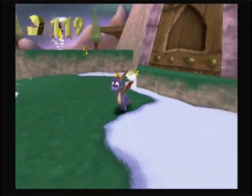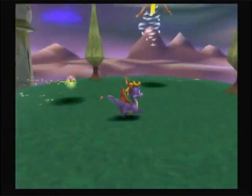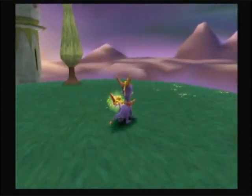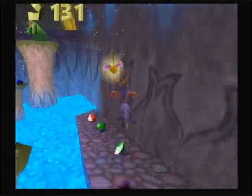So we have a door here that we can't do anything with just yet, and we also have Blowhard. He'll send storm clouds after us to try and zap us. When he comes down for a landing, that's your chance to burn him. He ran away after one hit, but at least he was nice enough to open the door for us.